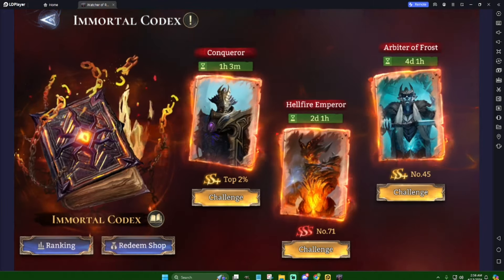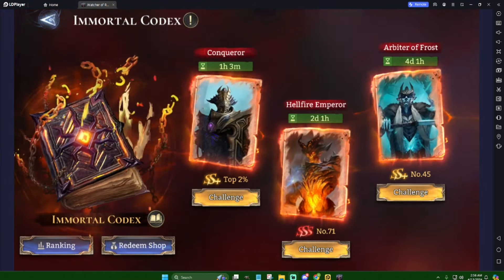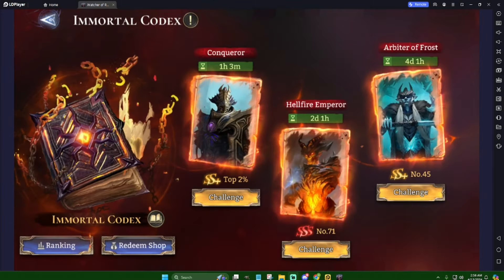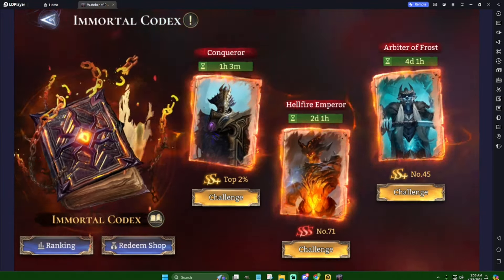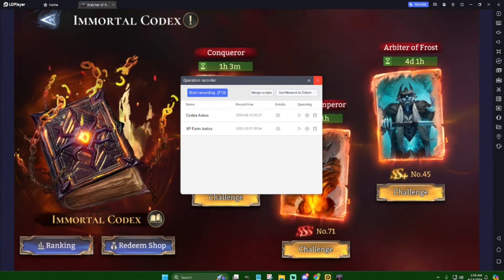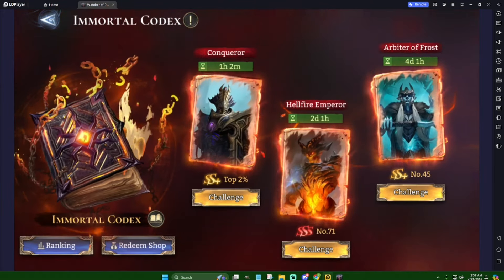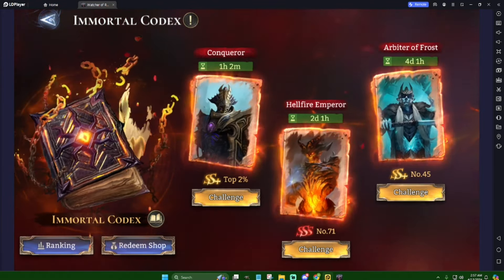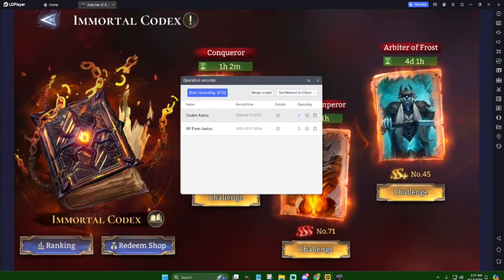Today we're talking about a tip I hadn't really been using. Somebody from my guild was talking about using this all the time — shout out Xyrax. It's an auto feature on BlueStacks, LD Player, and most emulators. You do have to be playing on PC for this.